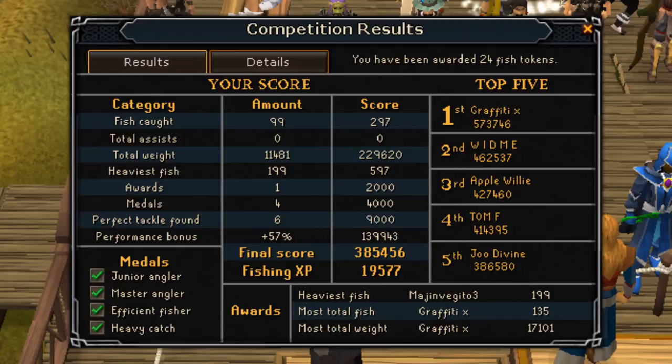As you can see, by following the methods described here, during this particular competition I caught 99 fish. That's partly because we found the heaviest fish really early on so I was able to camp it for longer. I was awarded 24 fish tokens and all four medals. On average you can probably get between 70 and 80 fish per game following this method, anywhere between 15 and 20 tokens, as well as all four medals. The final score was about 385k and I gained about 19.6k fishing experience.